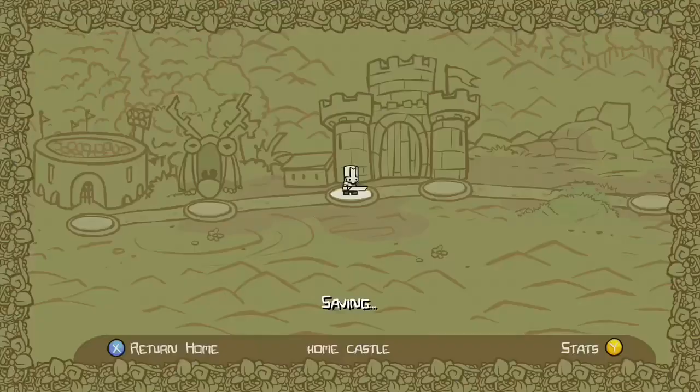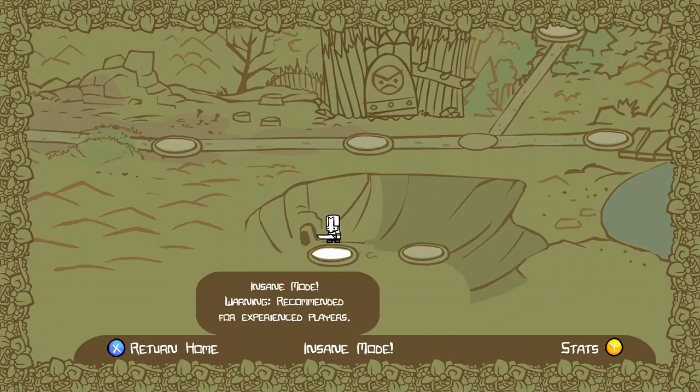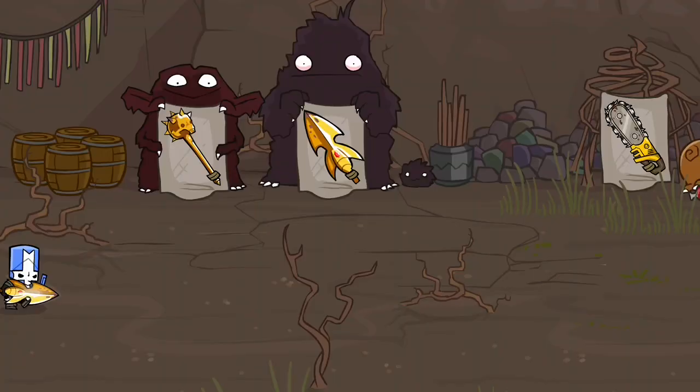You must also have 1200 coins — if you don't have 1200 coins you cannot do this. Once you've completed the game, you should unlock this little area down here. You go in there and there's insane mode, but you want to go to the insane store — go down to this little shrine.